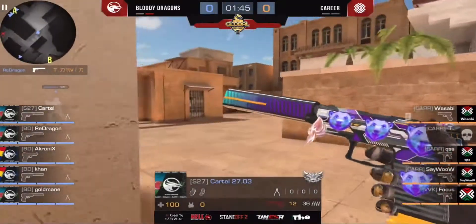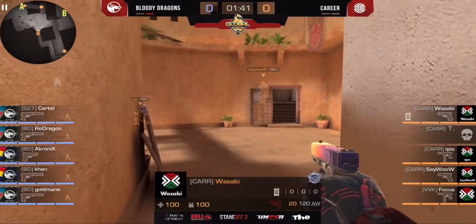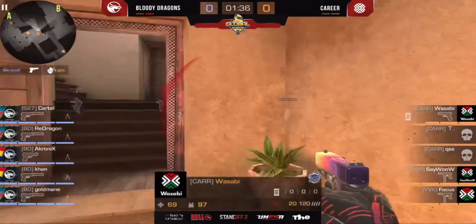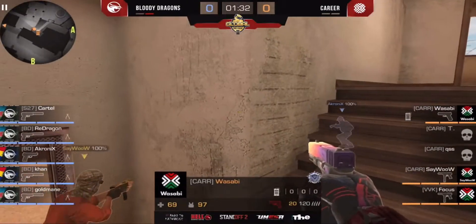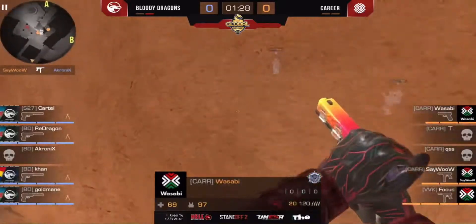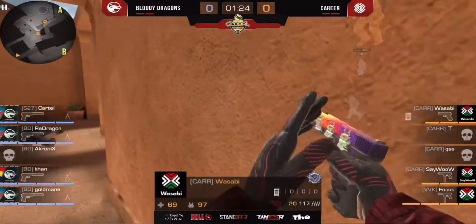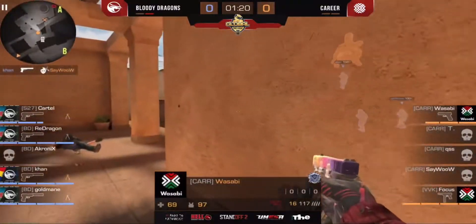Sandstone — right now, Bloody Dragons on the city side, just at the beginning of this map. Career just go for T-side. I don't really think in this way Career will have more chances. I think when the Bloody Dragons are on the city side, they're just feeling pretty well. But maybe something will happen.